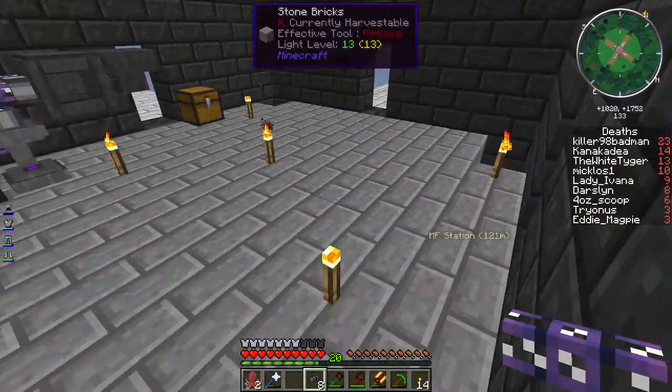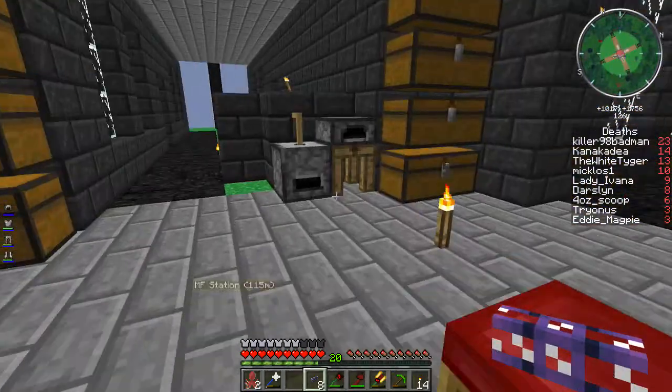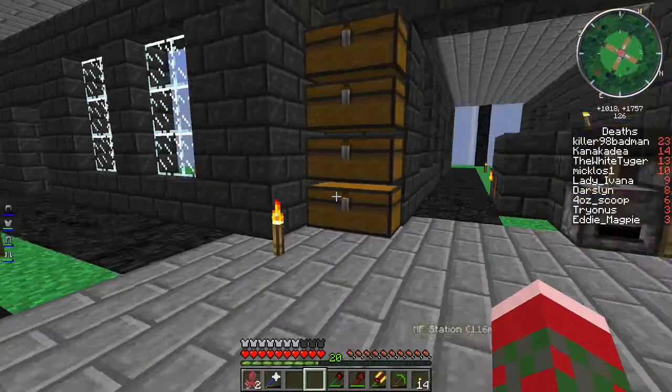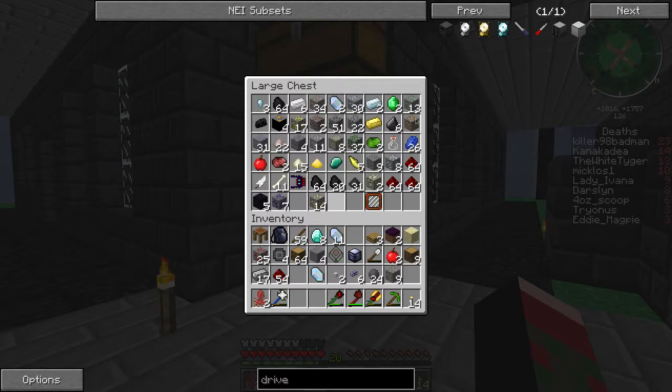I take the ME cable and I need a crafting table up here. I'll take a crafting table and drop in two of those, two of those. And I need iron, which I try to keep most of in here - unfortunately I think I'm actually out at the moment.